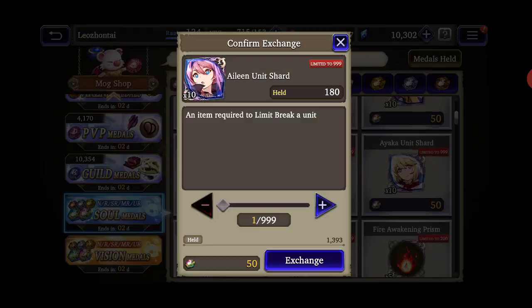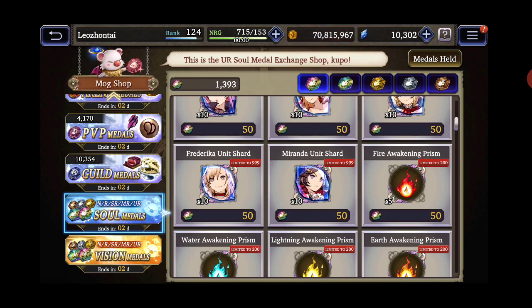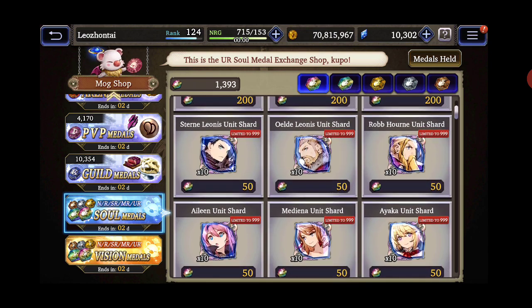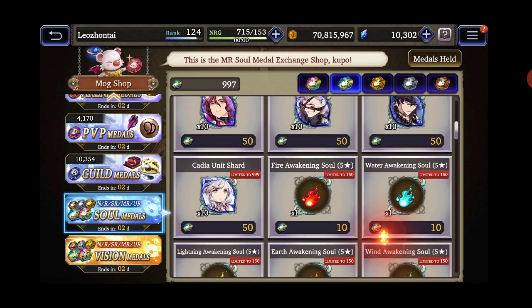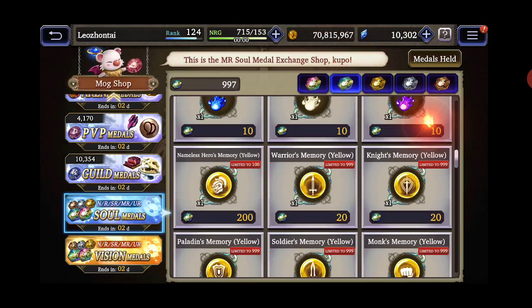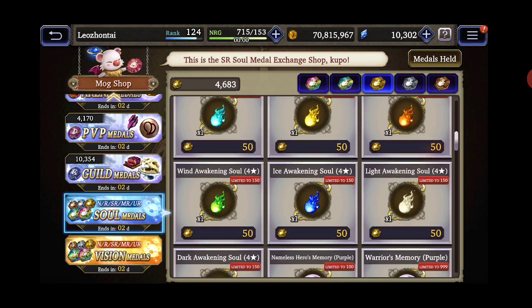I pulled a lot of dupes with this event — Eileen had barely no shards last time and now she's almost limit break three. Frederica I might just leave alone because I feel like she's about to get limit break five soon, same thing with Stern. I might just focus on my spear units, Delita and Eileen, and use the shards on them instead. My MR shards — I got about 997 of them. The only time I use them is buying tickets, or if I need one or two items and don't feel like grinding.